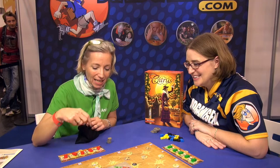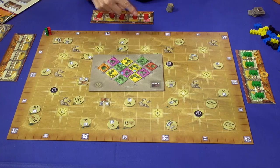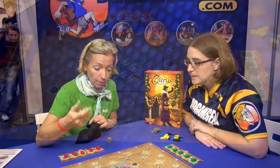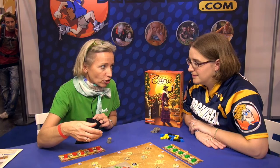When it's your turn you always have two options. The first option is to buy plantations here from the board and to build them immediately — it's not allowed to stock them in front of you, so you buy and build them. Or the other option is to sell plantations. Of course, when you're starting you have no plantations to sell, so you start by building new ones.